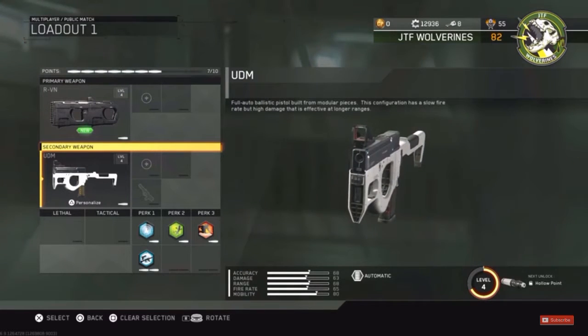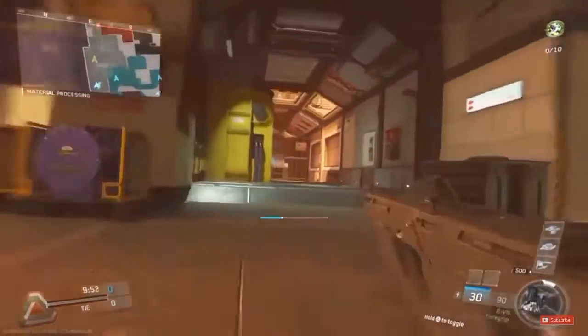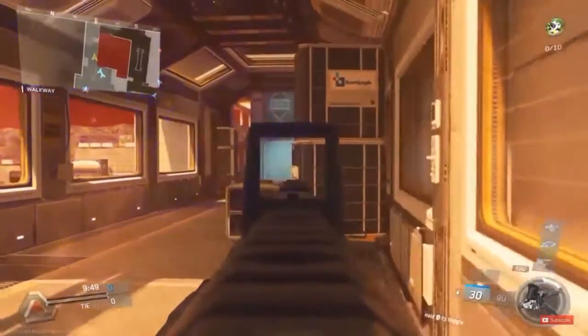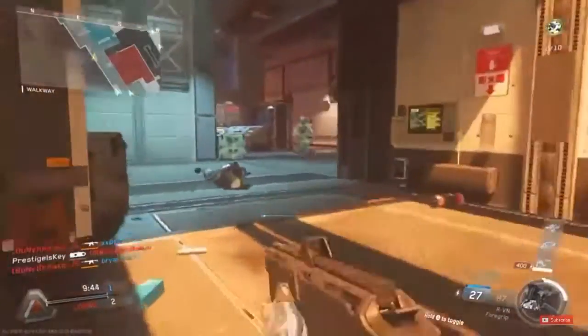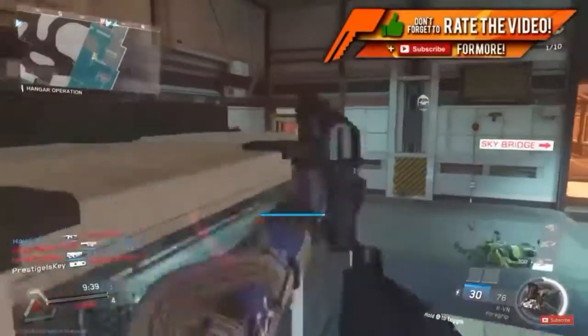What was released in the 1.10 update for Call of Duty Infinite Warfare today was the brand new DLC weapons. That includes the pistol, the new axe melee weapon, and the new assault rifle. The only thing you guys have to do to unlock these is complete challenges. And if you're a season pass holder, you will actually unlock the RV and assault rifle right away, so that's really cool.